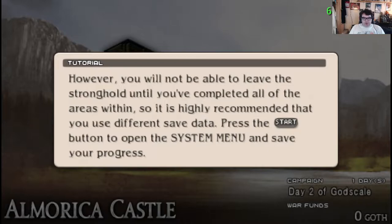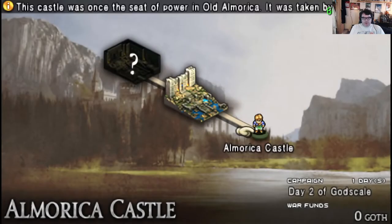If you don't complete the stronghold — you've completed all the areas within — so it's highly recommended you use different saved data. Use the start button, open the system menu, and save your progress.